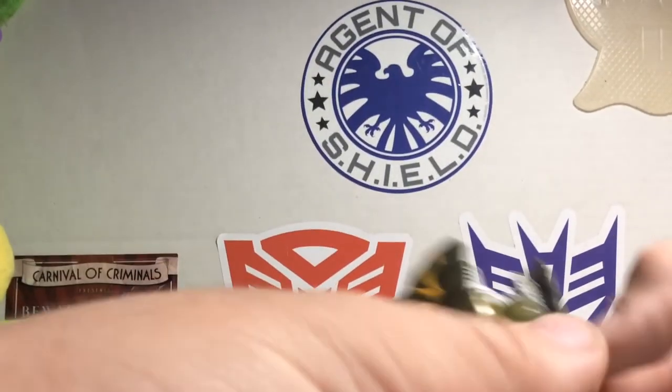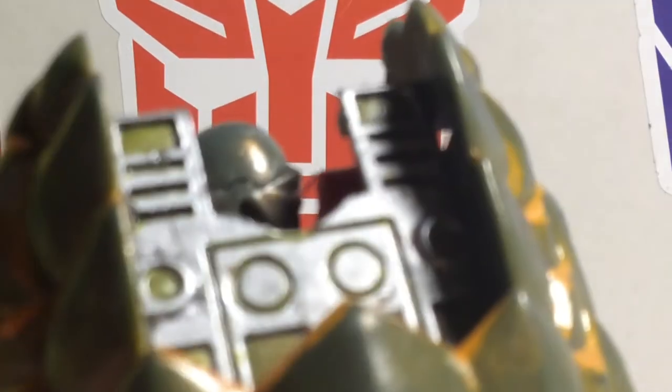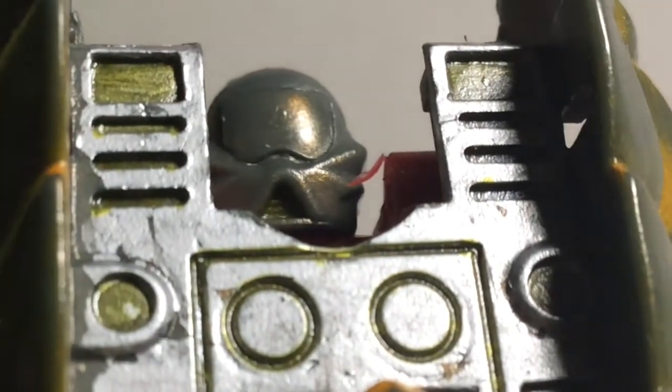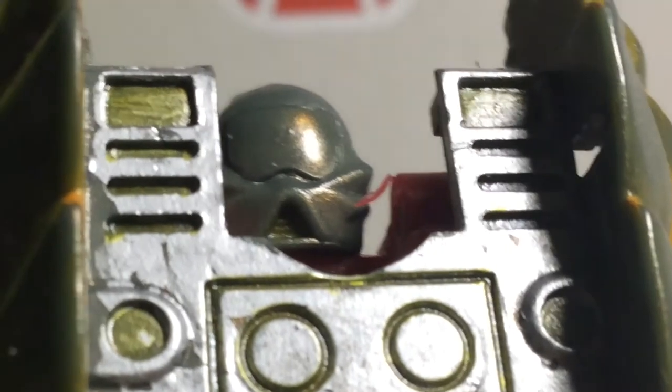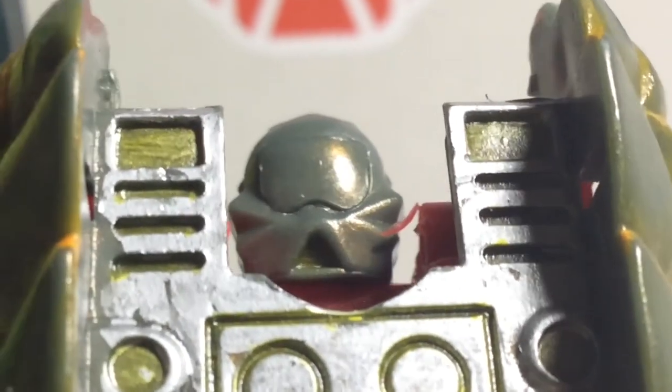Also, before we move on — if you look carefully, I painted a triangle on the back of his head in yellow. I also painted all the electricity parts yellow to match his eyes, since he has yellow eyes.